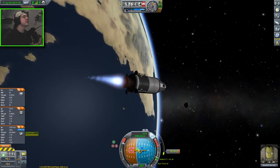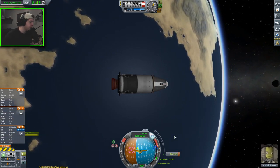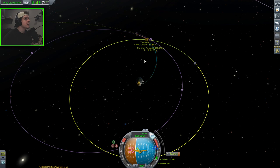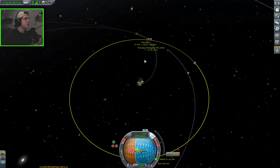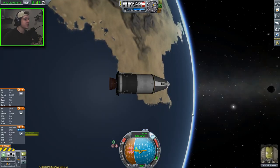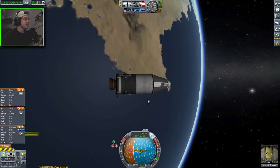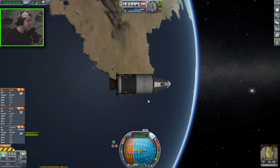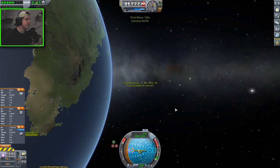There's our stage separation, and there's the cool new design of the Terrier liquid fuel engine in action. We may have overshot it slightly because I wasn't paying attention to how much delta V we had left. Our moon periapsis is at 290 right now — let's get that a little bit closer, more similar to our maneuver node. 25,000 meters is good. I just love how small this craft is — we still have 2,000-plus meters per second of delta V and this little thing is going to land on the moon and bring us back to Kerbin.